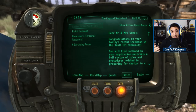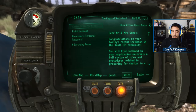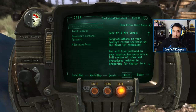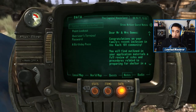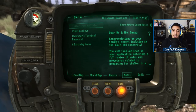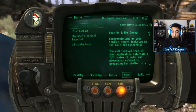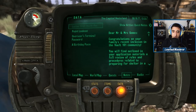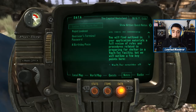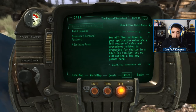Moving on from Silva's house, we find the next piece of important lore in Springvale: a letterbox containing a letter from Vault-Tec. This is relevant because just up the hill is Vault 101 that we escaped from. The letter reads: 'Dear Mr. and Mrs. Gomez, congratulations on your family's recent inclusion in the Vault 101 community. You will find outlined in your application materials a full review of rules and procedures related to preparing for shelter in a Vault-Tec facility.'